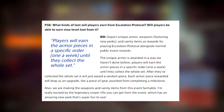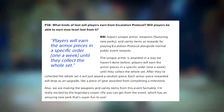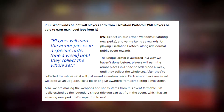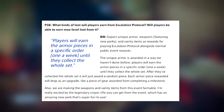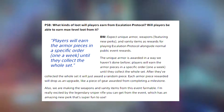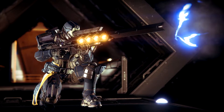Here's what the developers said about loot: you're going to get unique armor, weapons including new perks, and vanity items as rewards for playing Isolation Protocol, alongside new public event rewards. The new armor is rewarded in a way they have not done before — players will earn armor pieces in a specific order, one a week, until they collect the whole set. After collecting the full set, it will award random pieces. Each reward will drop as an upgrade piece, like a milestone gear reward.